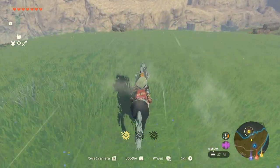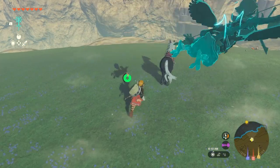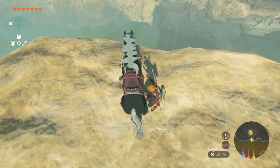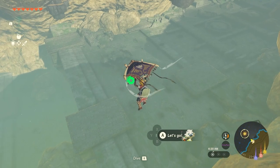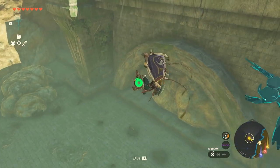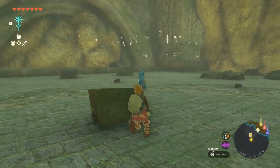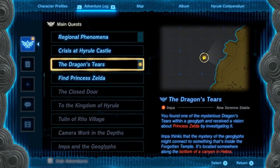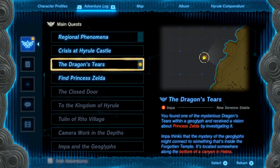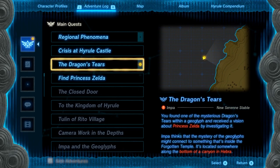Now we're going down the ravine — or ravine, whatever it's called. We're going to grab some Forgotten Temple. Let's read the quest: 'You found one of the mysterious dragon tears within a geoglyph and received a vision about Princess Zelda by investigating it. Impa thinks that the mystery of the geoglyphs might be connected to something inside the Forgotten Temple.' It's located somewhere, so we're gonna go inside here.